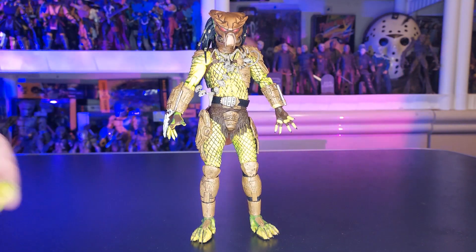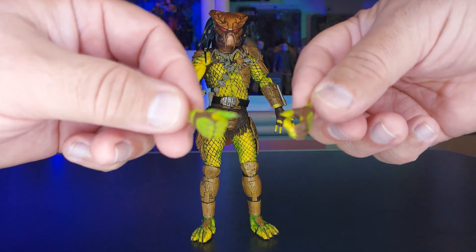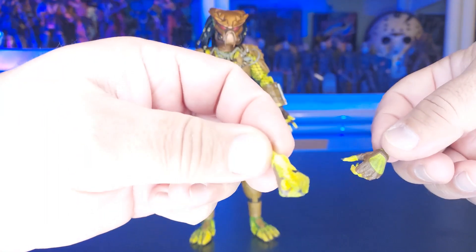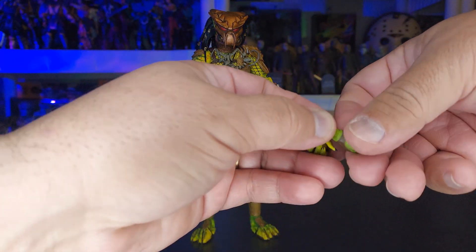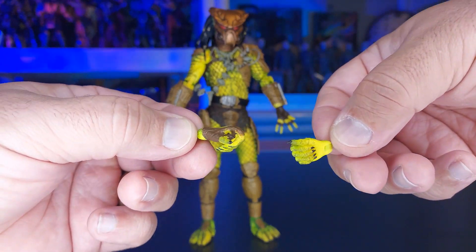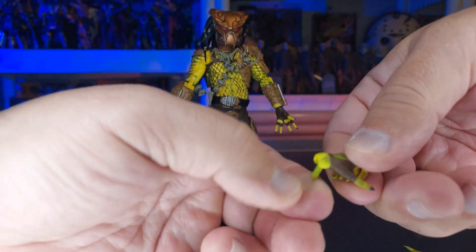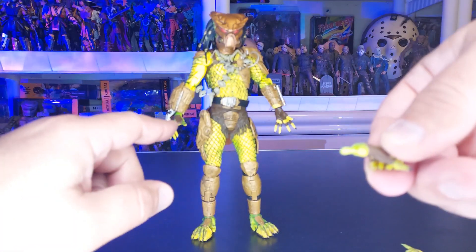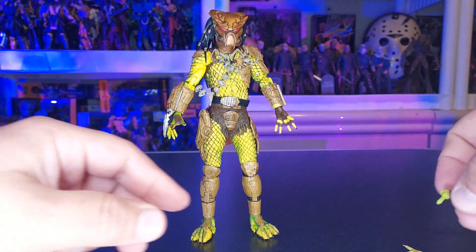This Predator also brings two alternate hands. Some of them are reused, but they will repaint them and you just can't tell. The hinges work on them. And you're going to need to remember that — because in order to take this hand off with these blades, you're going to want to bring that hand down and then pull it out, so that way you don't mess with the blades.